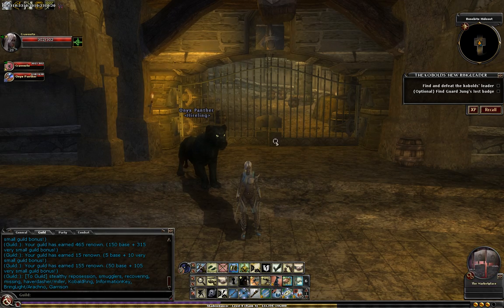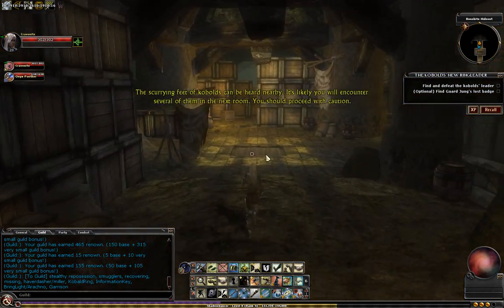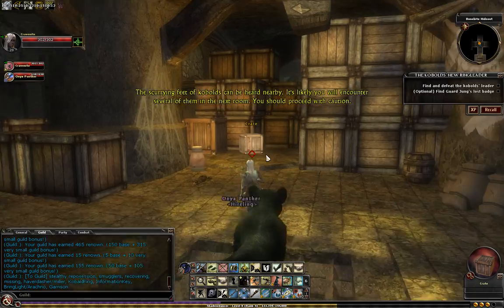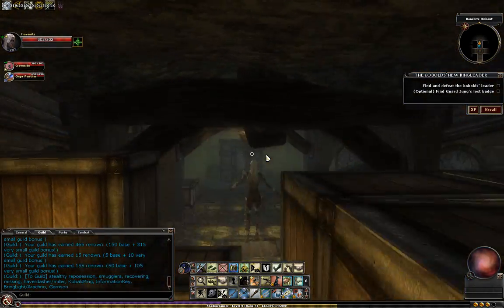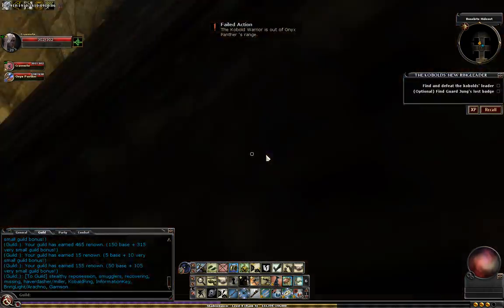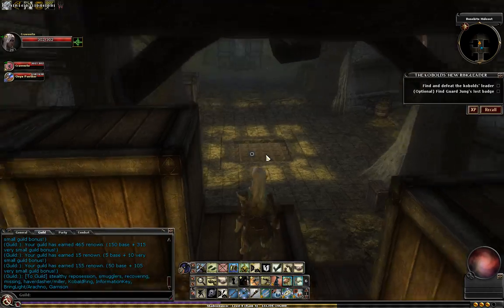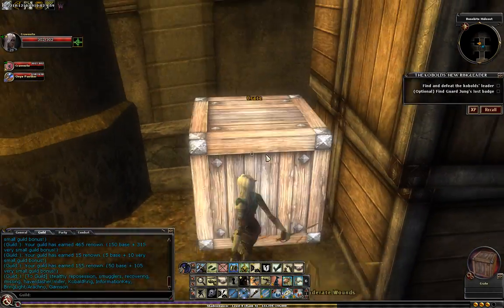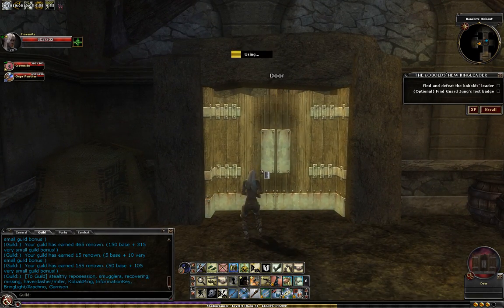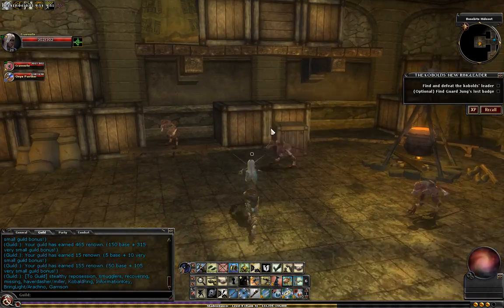Welcome back to Let's Play DDO with Luminous. Today we're doing Cobalt's New Ringleader, and this one has six possible chests. I'm going to show you first off, here's a quick way to skip over half the quest — hop this wall here. What you'll probably need to do is hop up on the crates and climb them to get over at level one, but we're going to show you the entire thing today.